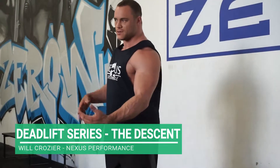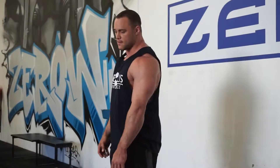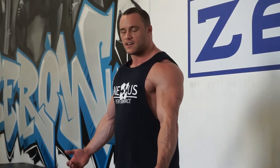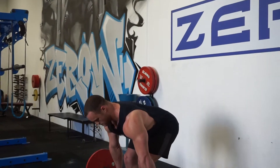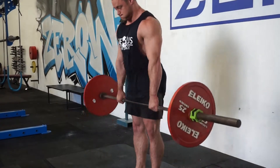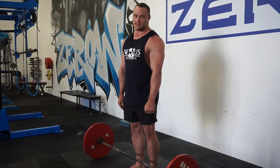Okay, so we've gone through the full setup. We're going to assume that you've got a really good setup. You've pushed the ground away, you've locked it out, you've won the competition, and then the last step is to bring it back to the floor. And the easiest way to do that is to drop it.